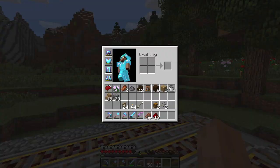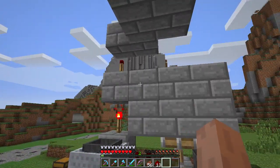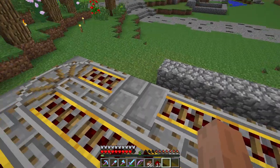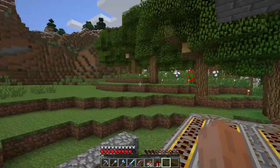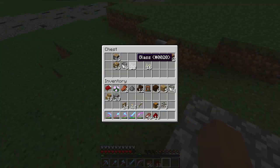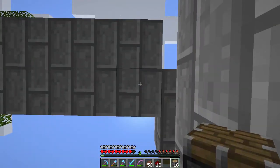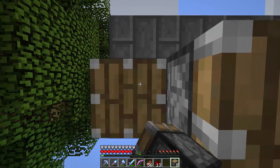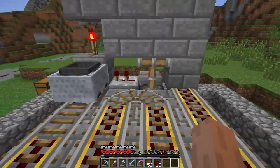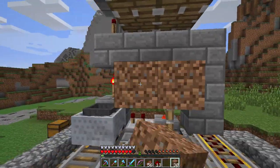I'll go ahead and explain how this redstone contraption works. I built one last season and I got the idea from DocM77. Basically a daylight sensor powers redstone, which powers a sticky piston with a block on top. Whenever it powers that block, it sends a pulse through a repeater, which turns off one torch and turns on the other, activating some pistons to push out the items. At the same time it pulses a redstone track that a cart is sitting on, which sends it across to collect anything that drops from the farm. That's how that works.